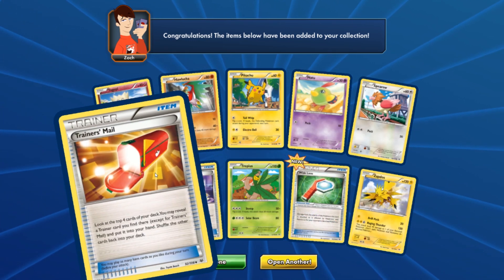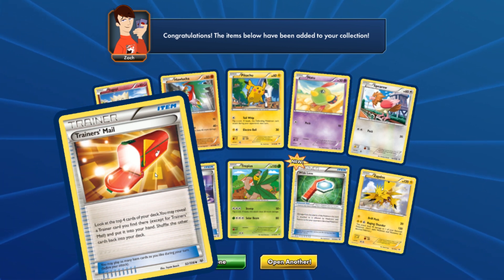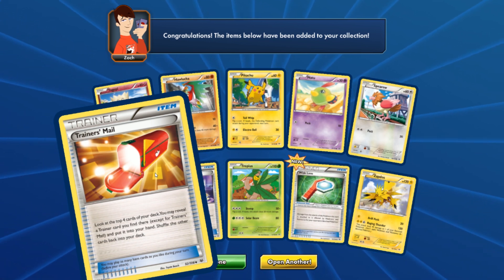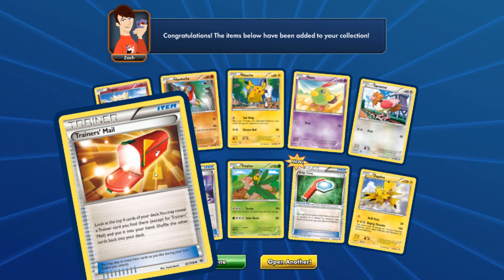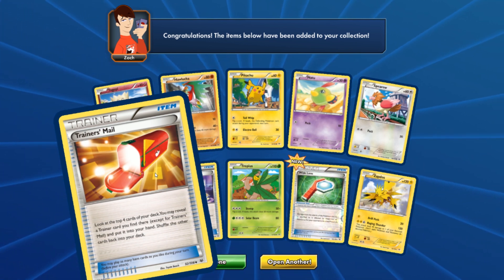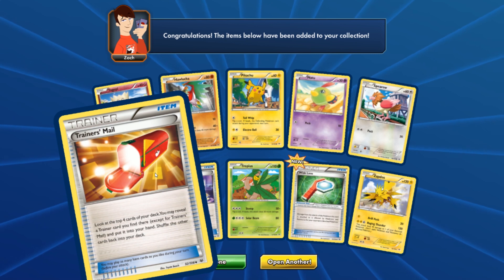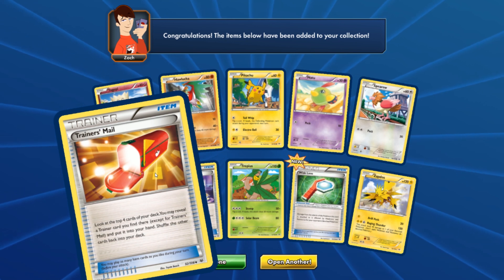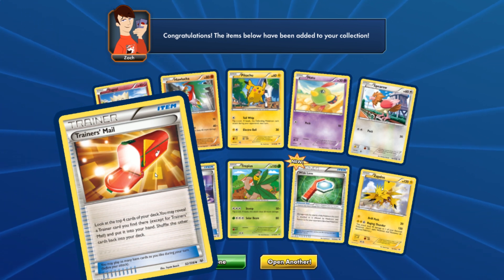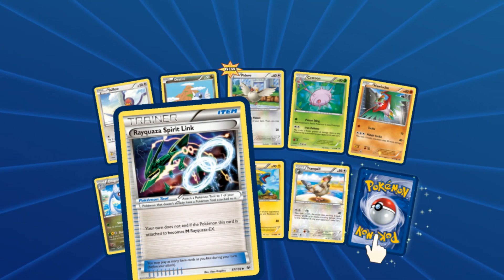With Trainer's Mail, this could be a replacement for Acro Bike. The nice thing about Acro Bike is that if you're playing a discarding deck like Flareon or something, you can discard cards. But Trainer's Mail — you don't discard, you just look at the top four and choose a Trainer card; could be a Supporter, could be a Tool, could be anything. Of course the big bummer would be if you reveal the top four and they're all energies — your deck would be trolling you. Anyway, two packs left.